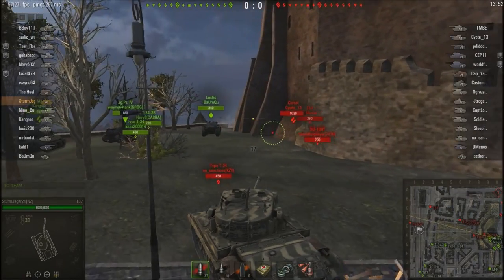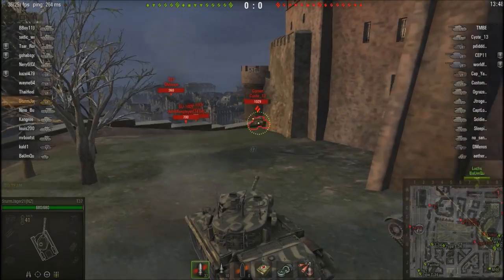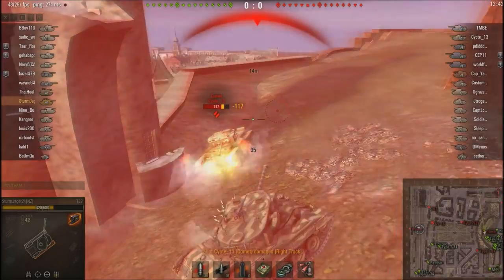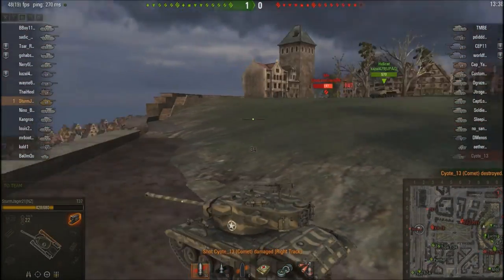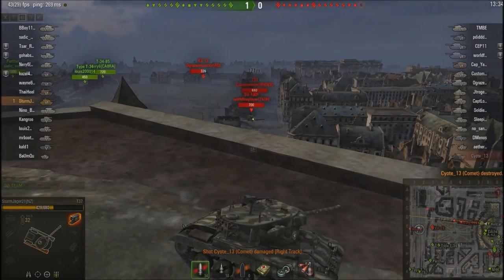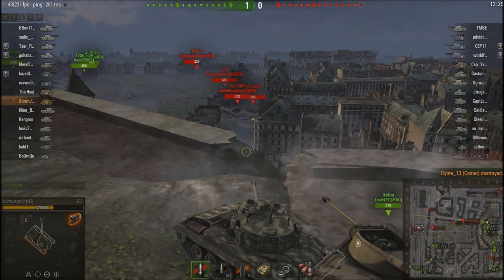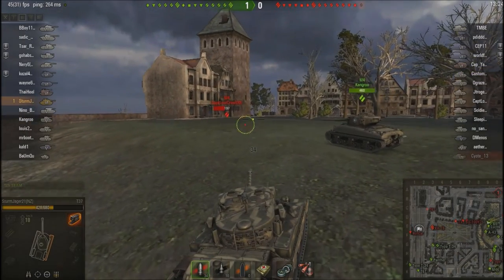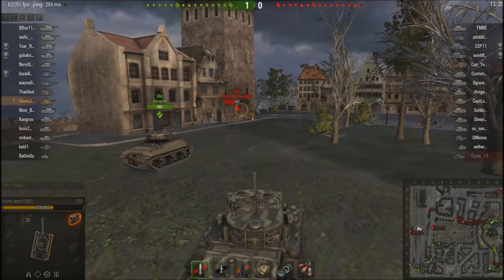We've got one shot in the M4 over there, and we found there's a Comet over here, so we're going to push him. I've just auto-aimed onto him and doing quite well. Three shots into him — boom! Nice little ammo rack there, so that's given us probably around 900 damage to start the battle, so we're already having a good game and only one and a half minutes into it. This Hellcat pushed in front of me while I was getting into position, which is annoying, but oh well.